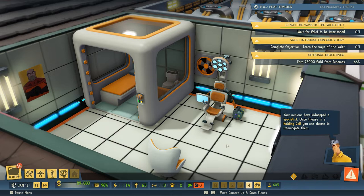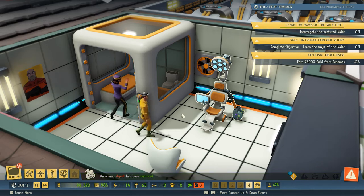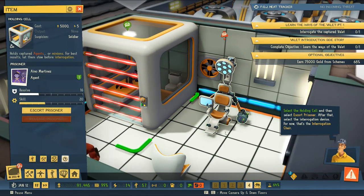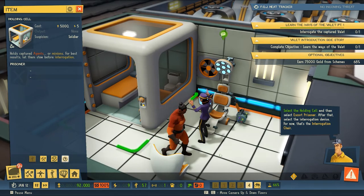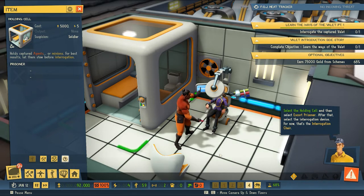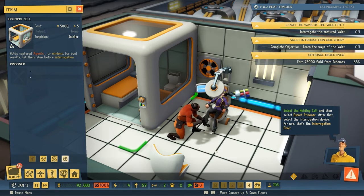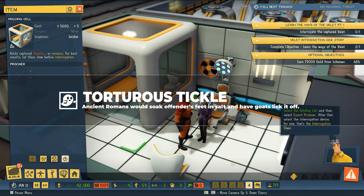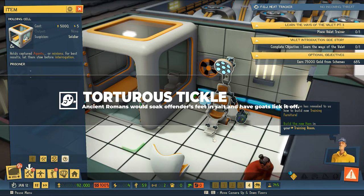We will convince them that it's a good idea to join our criminal network — nothing wrong with that. There's our valet. We will escort the prisoner to the interrogation device, aka the happy fun time chair. This will help us unlock the secrets we need to start our evil casino. And tickling — of course, that's how we extract information. She got tickled to death.